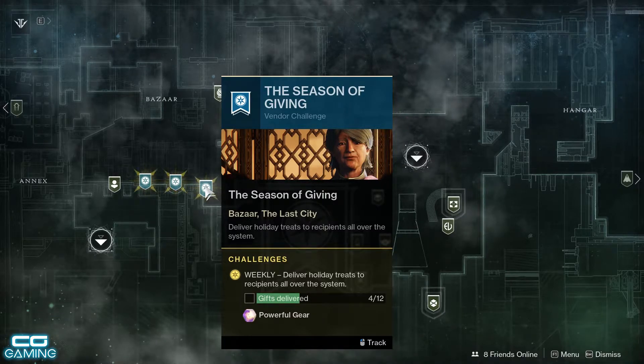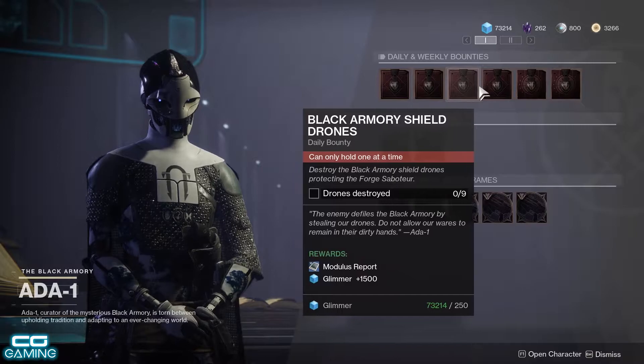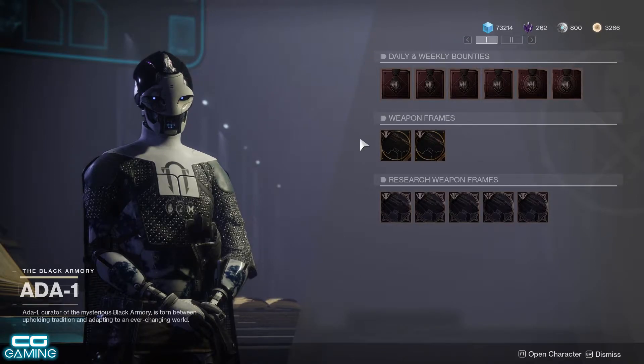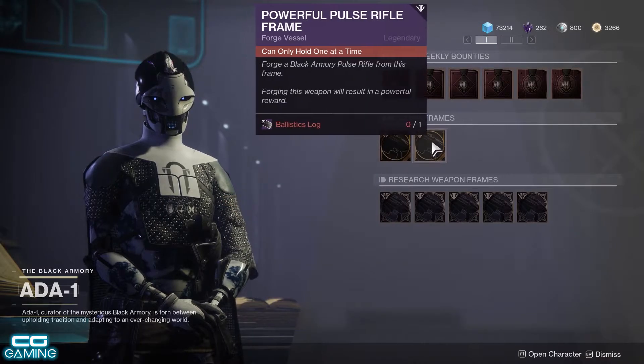Also with the reset you can bake 12 more holiday treats for another powerful gear reward. Ada-1 will also have some more daily and weekly bounties for you to complete. Today is the release of the third forge called the Izanami Forge, and Bungie released a new trailer specifically for the release of this forge, which I'll drop a link in the description. With it comes some new weapon frames: the powerful bow frame and the powerful pulse rifle frame, so I'm excited to see what these weapons will turn out to be.